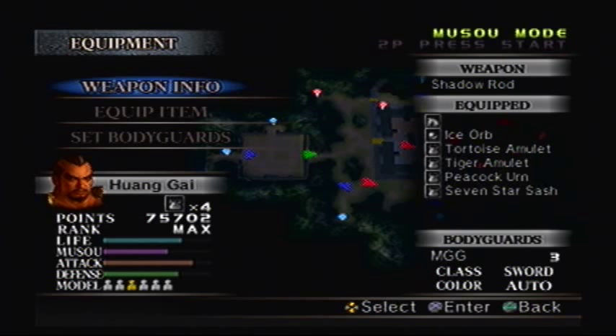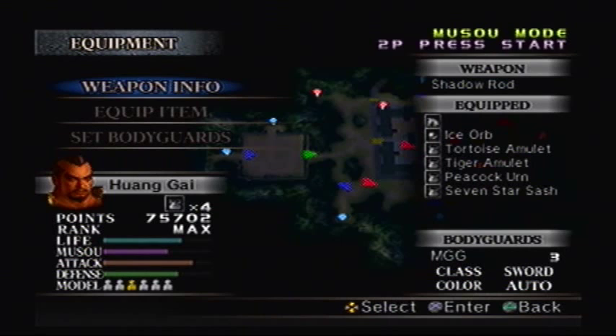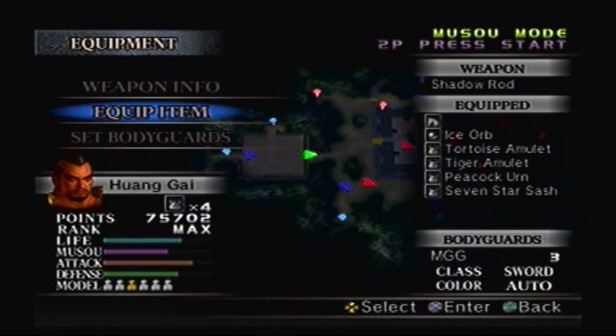That being said, it's time to look at our new equipment. We still got the Shadow Rod, which is good. I can go around to unlock Huang Gai's level 10 weapon, but I'll do that later. I got some new equipment from training with other characters — I found this weapon called the Ice Orb. It's a separate item slot. Basically, whenever your Musou Meter is at full, your Charge Attacks — the Triangle Button — will have an Ice Element Attack. It's a very low chance, and the max level you'll get out of it is four. This is not the best orb, but if it connects, you can freeze enemies and continue to damage them.